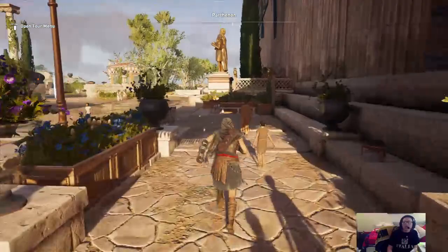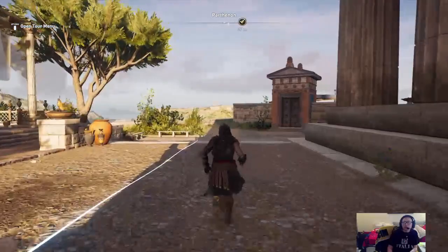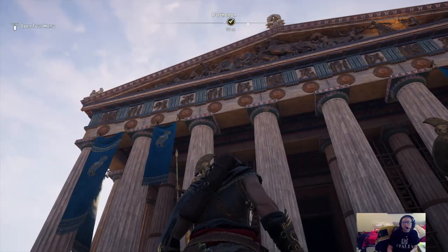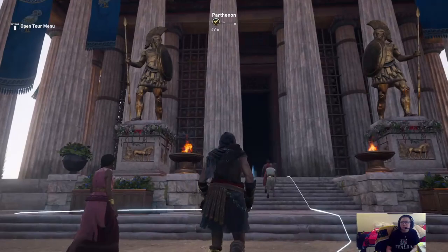We're going to run around now to the west side of the Parthenon, which is where most normal citizens would have gone. You wouldn't really go in the treasury if you were just a random Athenian, especially if you were poor. On this side, this is actually identical to what we had on the other side — again not historically accurate, which is fine, it's a game.